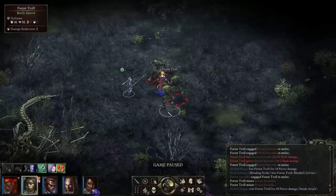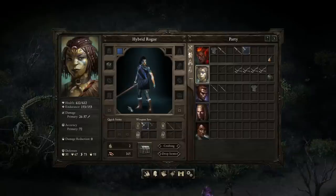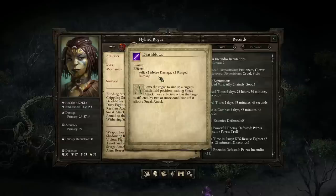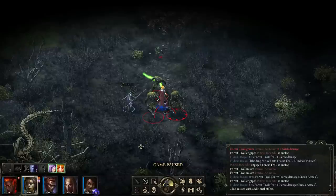Let's try using Withering Strike as well. We're still getting the sneak attack. Hopefully the Blinded connects — we actually missed with the additional effect, which is a shame. If I'd hit with two additional effects, the Rogue would benefit from Death Blows, getting 2 times damage. But sadly we haven't been able to do that here.